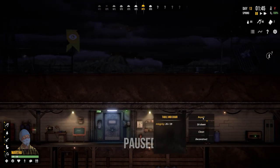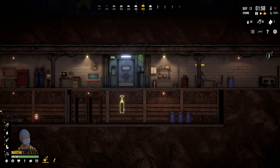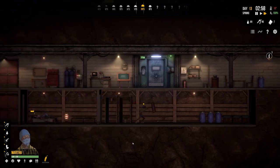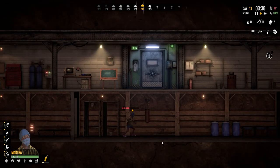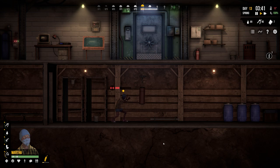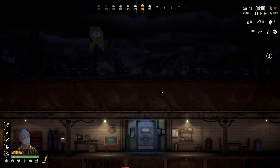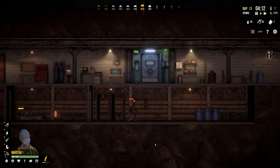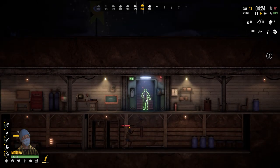For Martha, we'll clean and then exercise on the punch bag. Zooming in you can see them using the punch bag and getting experience - their strength is increasing.